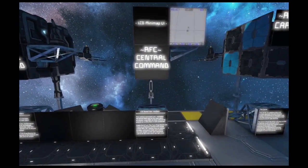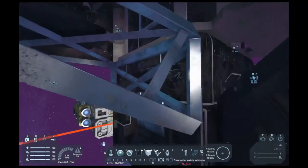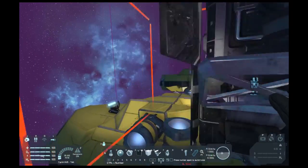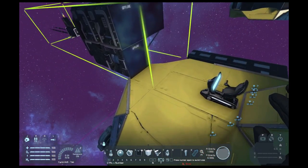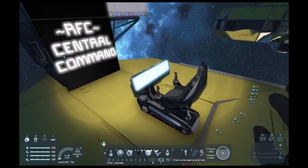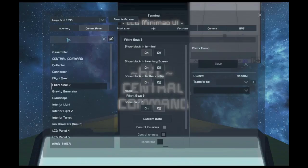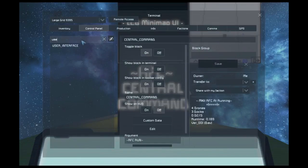First things first, you need to set up the central command module. This is the main hub of Fleet Command and synchronizes and times the entire fleet. Cut off the module and paste it onto a ship of your choosing with the antenna facing forward. Then go into the terminal of the ship and turn the user interface and the central command programmable blocks on. These are on the module and run the entire fleet.